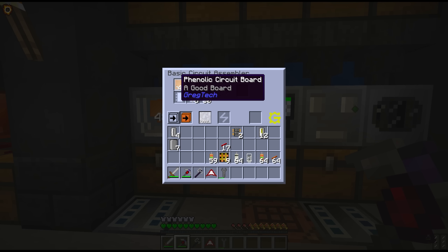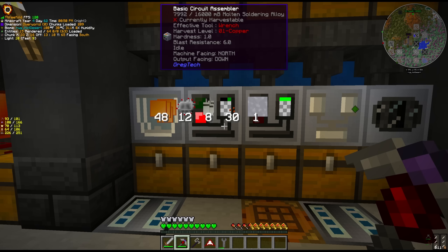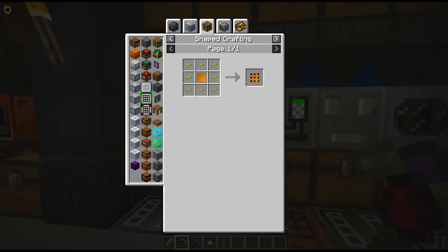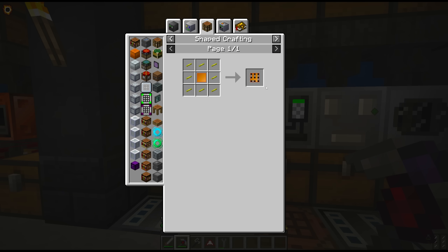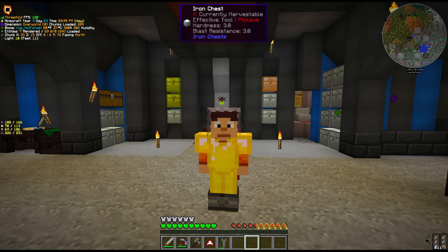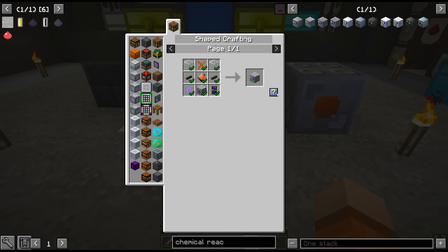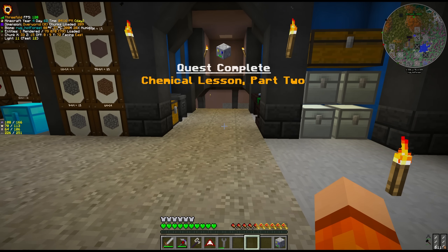We need good electronic circuit boards, which come in the form of the phenolic circuit board — just wood pulp and glue, very easy. We normally turn it into a circuit board using gold wire, which is four gold per circuit board. However, we can cut that in half to two gold per circuit board if we use sodium persulfate or iron 3 chloride. So we need to get into a little bit of chemistry today — we're going to make the MV chemical reactor, our next MV machine. This uses our last two MV circuits.